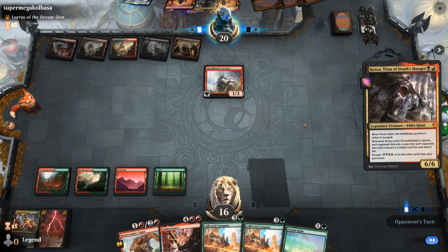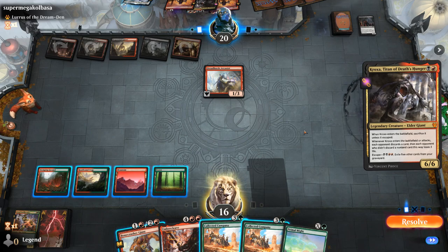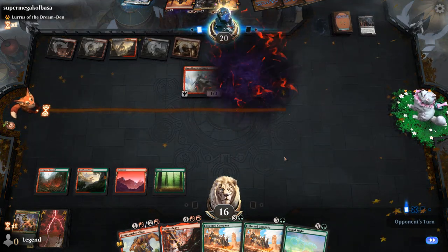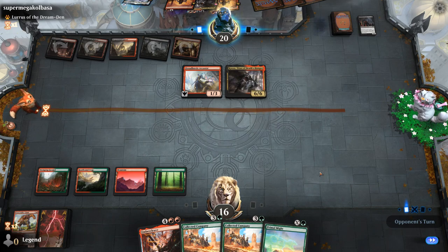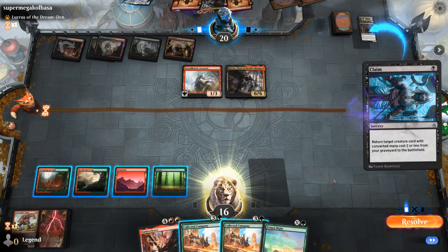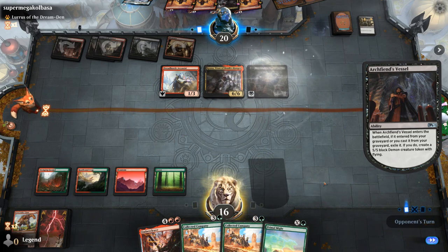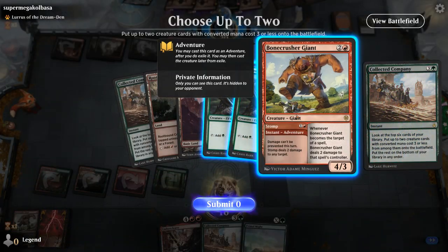Opponent has Innocent Blood — pretty strong here. Luckily no Thoughtseize in the graveyard yet. They just shock our face. I think I'll just pass so they can't flash back Innocent Blood with Arcanist and kill one of our creatures. Scavenging Ooze would definitely be a great hit with Company here. Our opponent escapes Crocsaw — not sure what I should discard. Maybe the Bonecrusher Giant, since next turn I'll probably cast Primal Might to kill Crocsaw, though they can just escape it again. I'm hoping to hit a Scavenging Ooze.